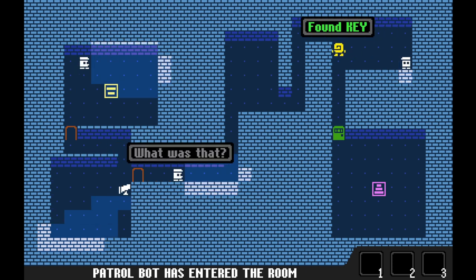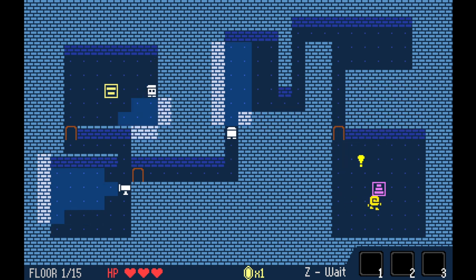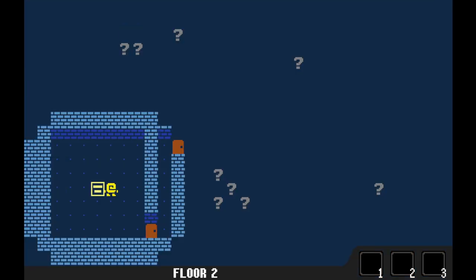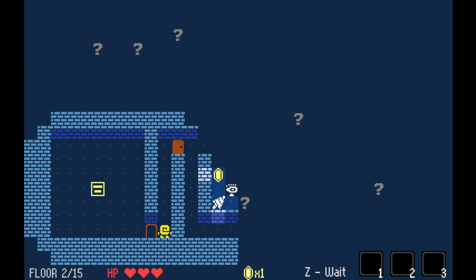All of the items that you pick up off the ground are one-use activatables. So keep that in mind when using something. We do have our way out to the exit now, and because we haven't been touched by any of them, we actually haven't taken damage. There are 15 floors in the level, and the goal of the game is to get to the 15th floor. When you reach floor 15, you escape with your ill-gotten gains.